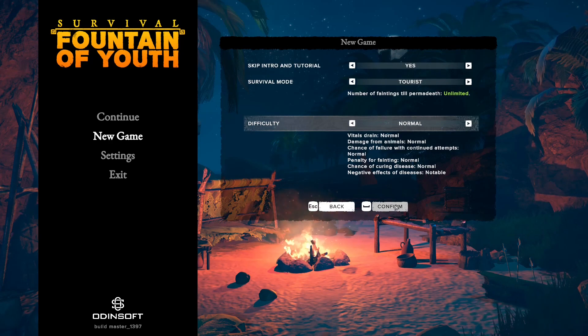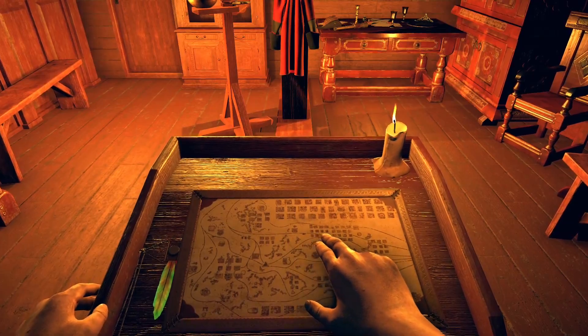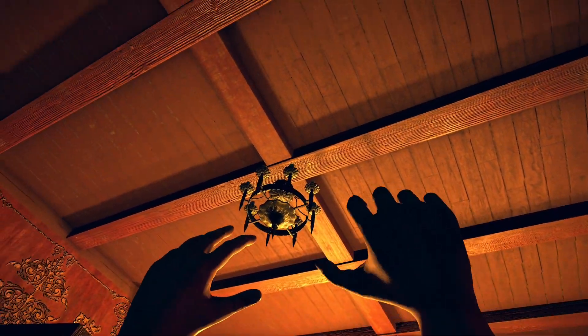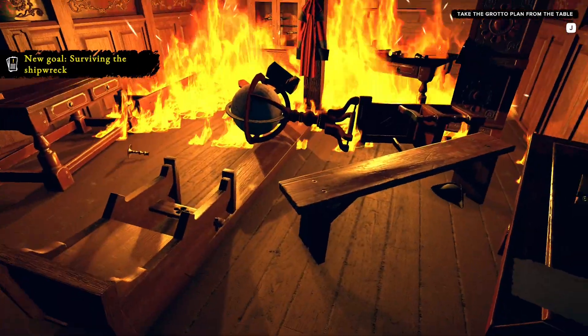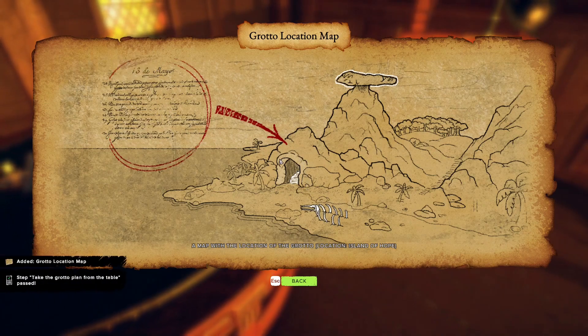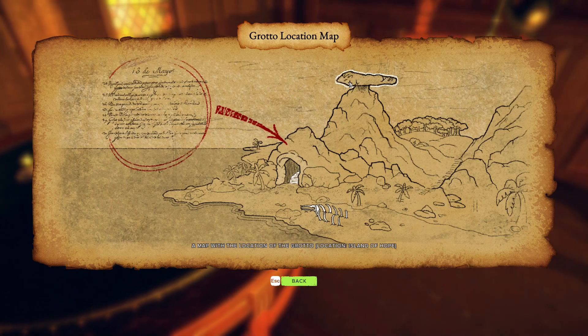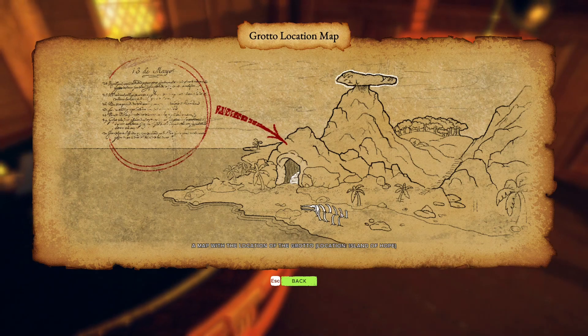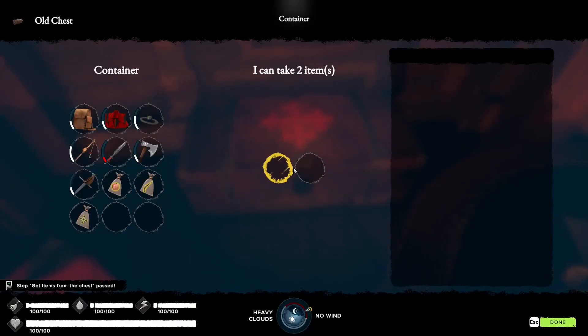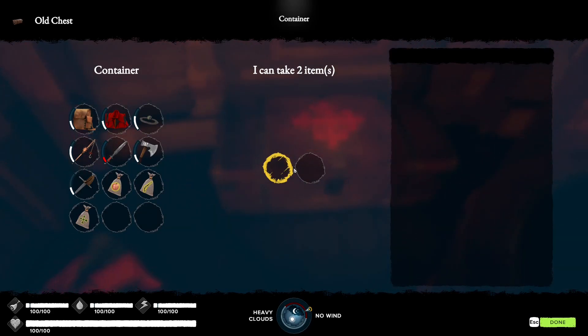We start with a cutscene where the ship presumably goes onto rocks. Then we wake up in this room. There's nothing much to do here — you can walk into the flames if you want — but there are two important things: first, pick up this item with E, which gives you the location of a cave that's a good place for your initial base, identifiable by the big rock formation and bones. Second, go into the chest. On normal mode you get to pick two items.